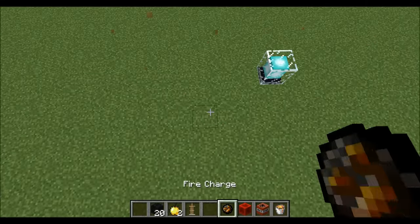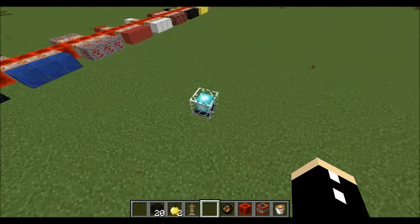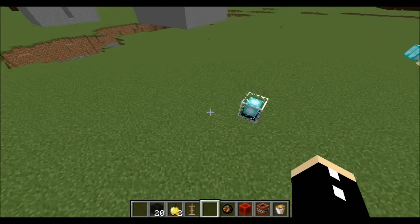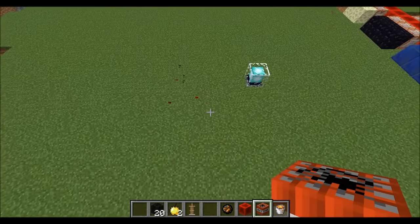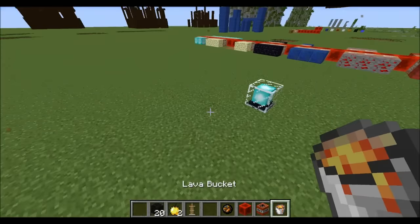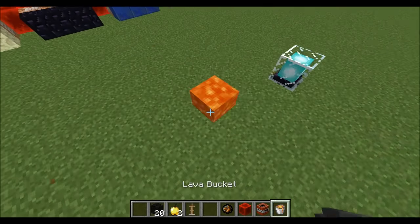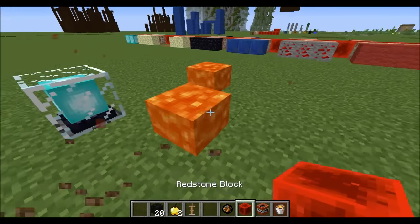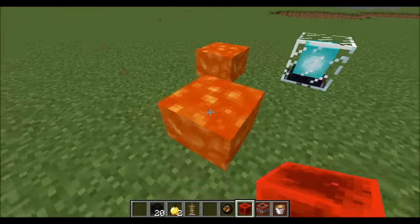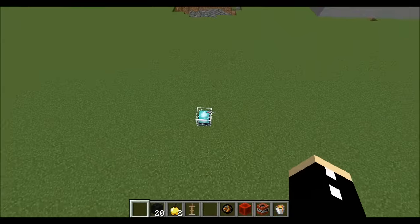First off, no fire is allowed near the region — I think it's a 16 block radius. No TNT either, and you can see it disappears before it even gets a chance to hit the ground. And also lava is not allowed in the world either. Unfortunately this is not fully preventable, and there can be a little bit of a bug where it sticks around, but it's not as destructive as it was before.